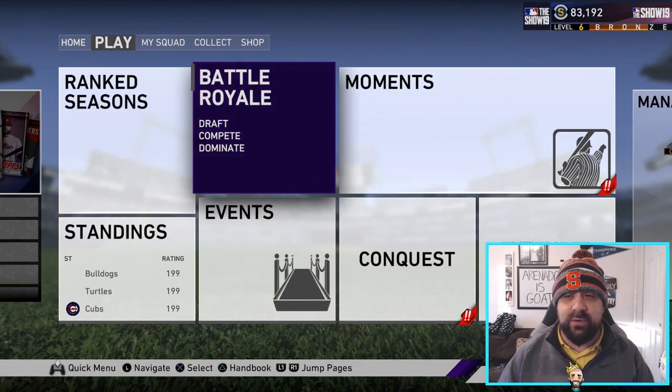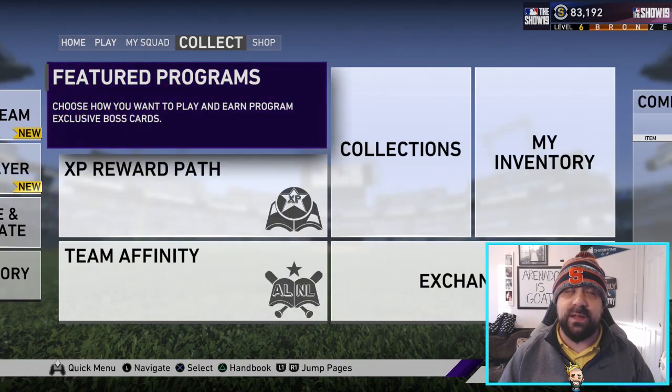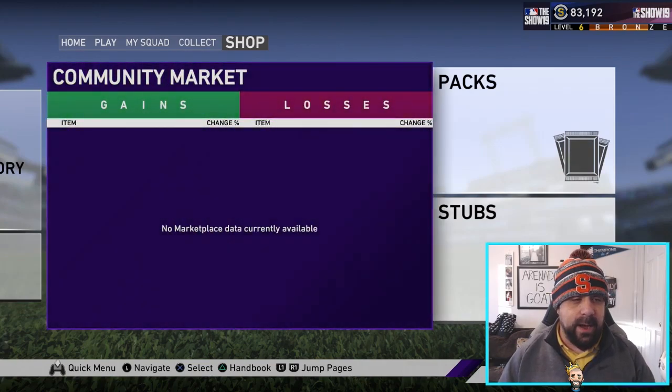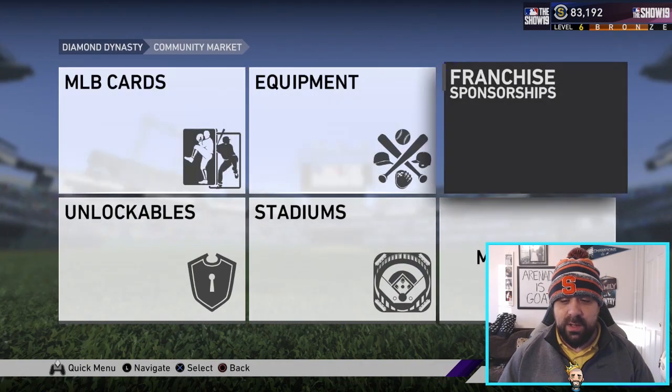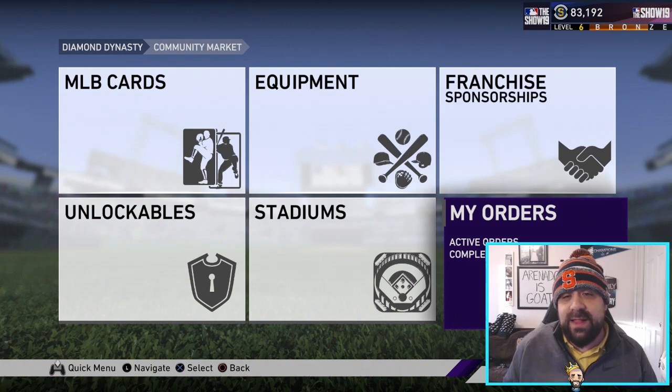Let's talk about how we make stubs. For those of you that have played this game mode for a while, this is no secret, but it's been the most consistent stub-making method for years. Ever since they got rid of the recycler, this has kind of been the go-to move — and that's flipping the community market. This is definitely a grind. It's not going to be a get-rich-quick scheme — there's no foolproof big heist method to make stubs in MLB The Show, at least not for the last couple of years. You're going to have to grind it out, work the market, flip a lot of cards, and do some good investing.